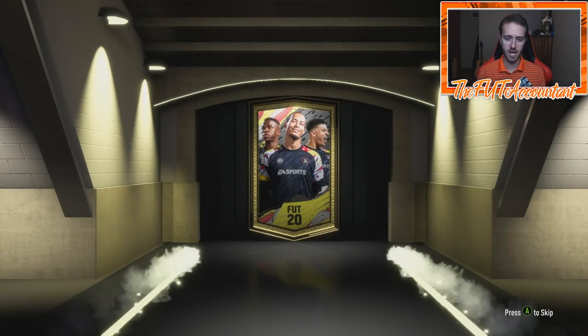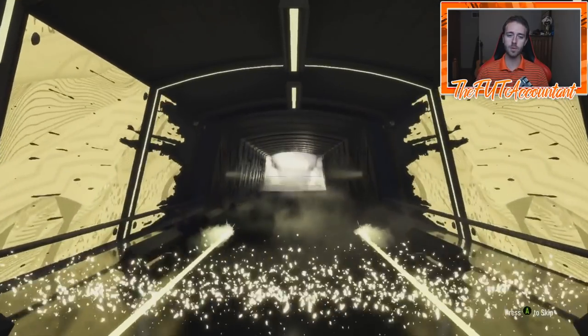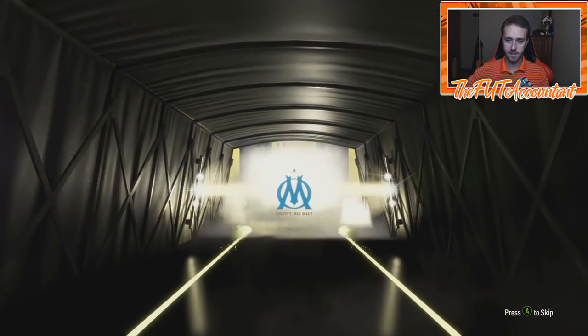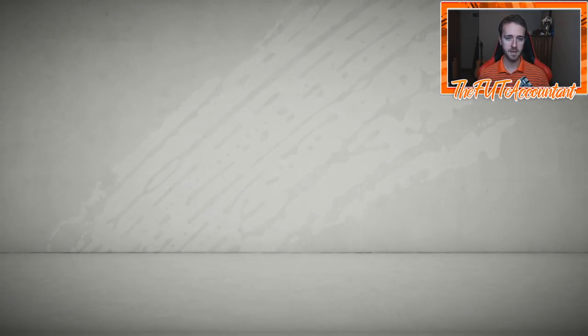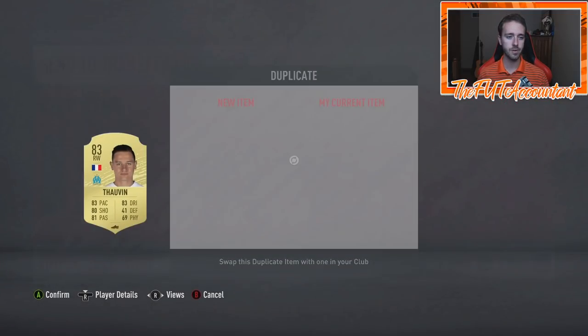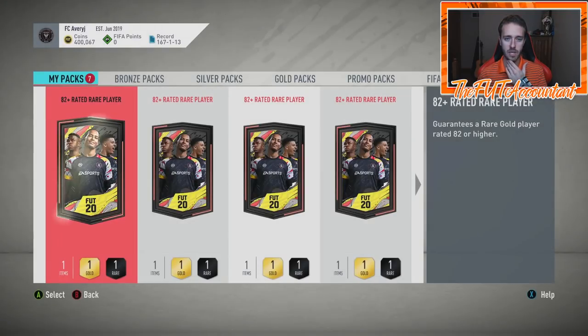Seven packs to go. There's a shine — let's go! It is not a walkout — EA Sports, what do I have to do for a walkout? It's at least French, right wing — it's Thalvin. That's an 83 rated card again. That should be like the normal for these packs. Maybe we're starting to get the luck rolling a little bit. If we can just hit that 87 or 88 rated card — that's what we really need. I have to quick sell Thalvin because he is already a duplicate untradeable.